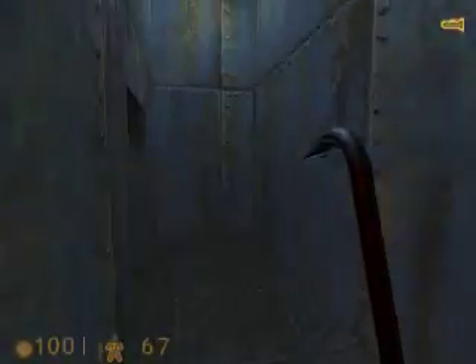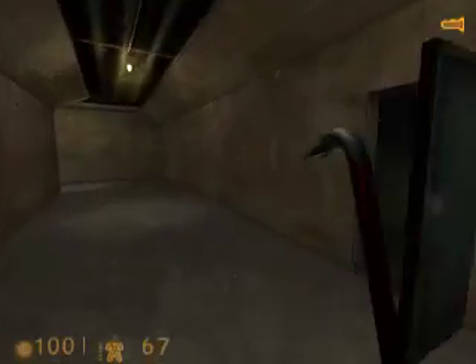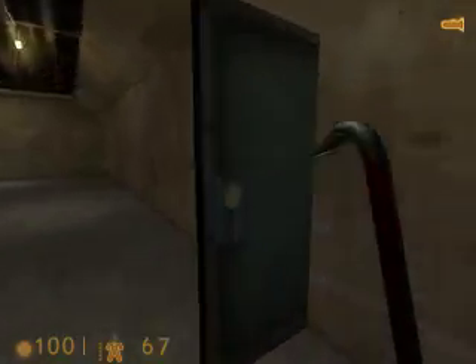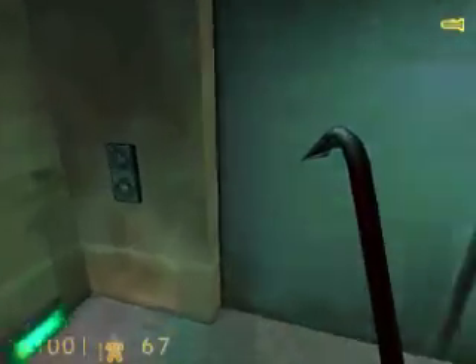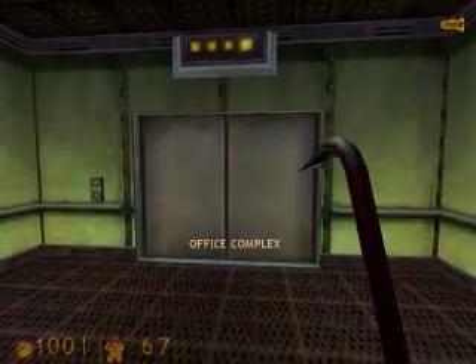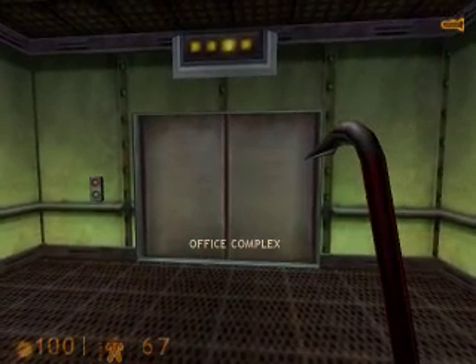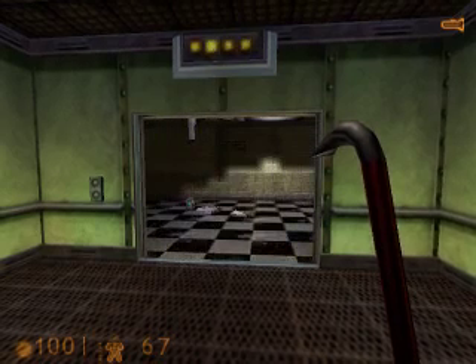We can open this door, walk through here, and there is a ladder — go up it, go through this door. Congratulations, we have made it to the other side of the broken bridge over the canal. There's an elevator here, just press the button, we'll go in, and the chapter is just about done. Yep, office complex. I really do like that chapter — Unforeseen Consequences, it's a really nice chapter — and I will see you guys in the next episode.